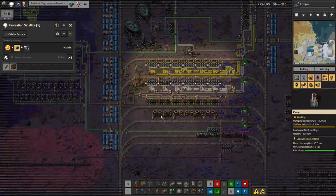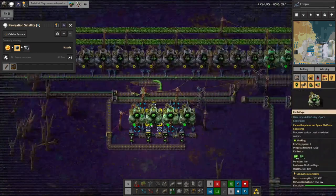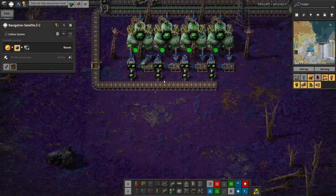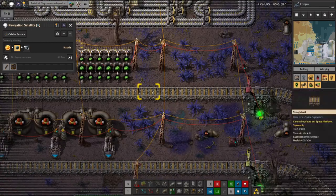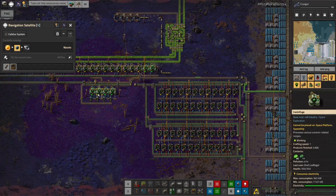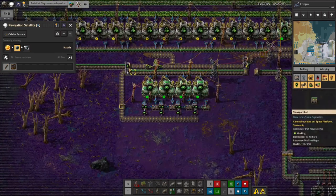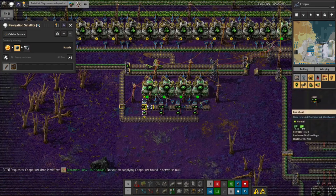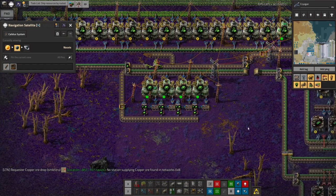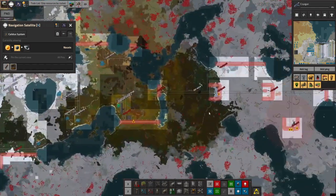The uranium 235 is supposed to come all the way from my uranium processing area, which has massive quantities of centrifuges. I need to make a load more copies of that setup because it's far too slow — I'm trying to fill a train and it's only at 7,000, waiting to reach 20,000 before it'll summon a train. I need to multiply it by about ten to get a decent amount of uranium 235 flowing through. Each box contains enough U235 to run the machines a couple of times over, so I just need to extend it to run faster.